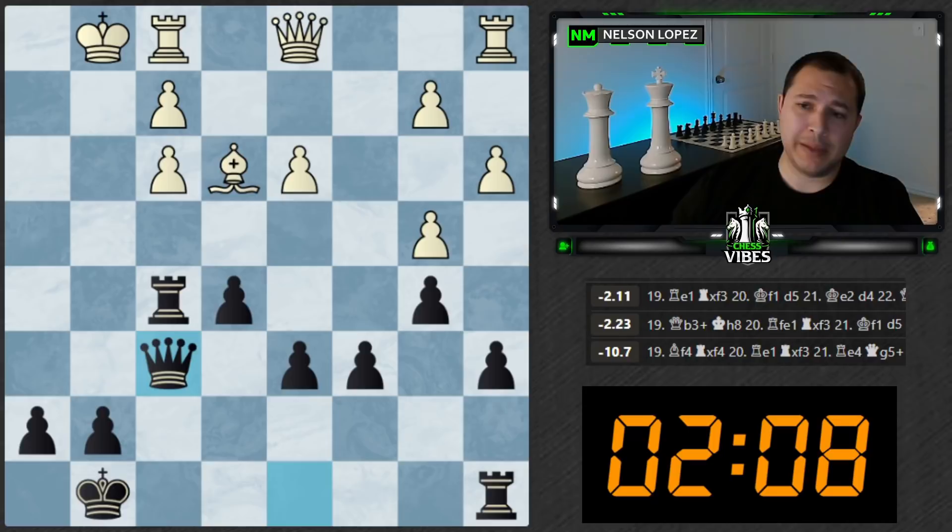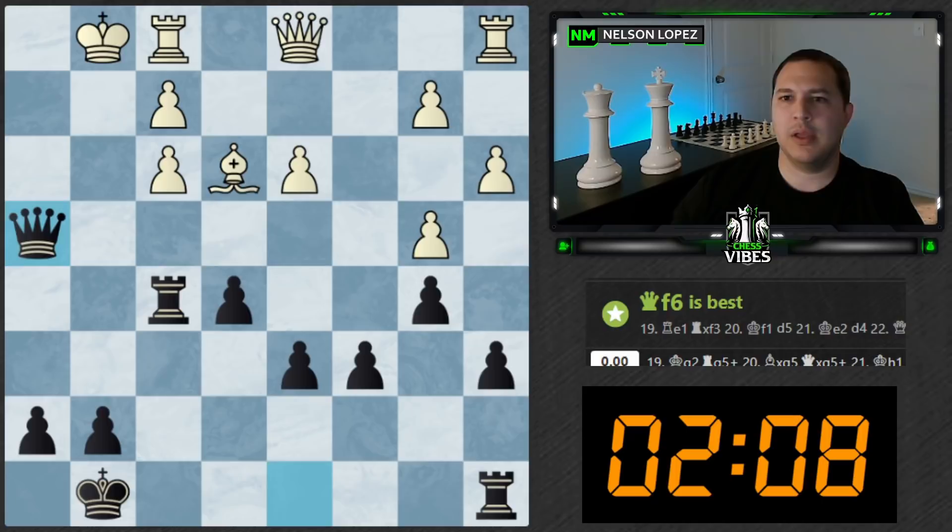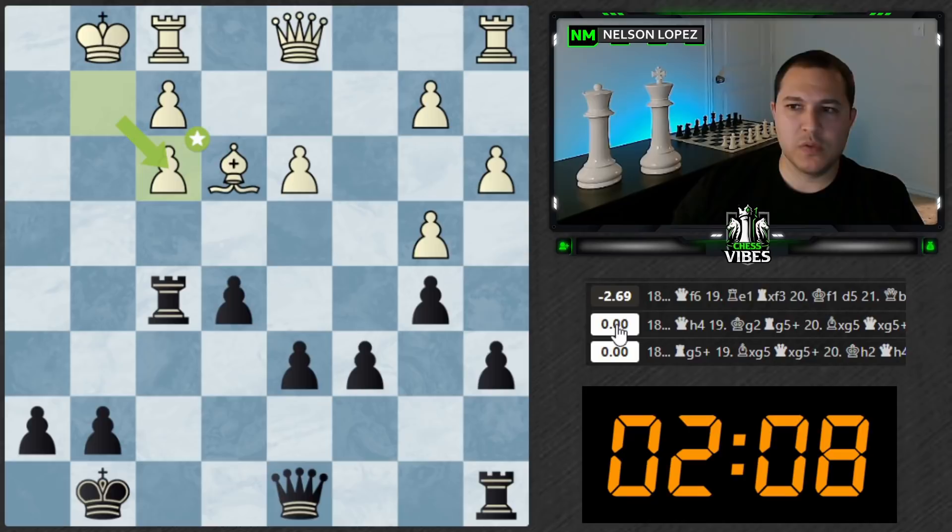I'm starting to notice a pattern — I'm failing to consider certain moves. Last week I completely failed to look at that bishop move because I thought 'oh no, that can't be right.' Here today I failed to even consider king g2. My brain is kind of dismissing certain moves as being obviously wrong. The same way I would dismiss a move even though I know it's technically possible — I felt like king g2 wasn't really helping white's king escape, but it actually is. Once this rook comes over, it's protecting both of those two squares. I just have to consider more moves.